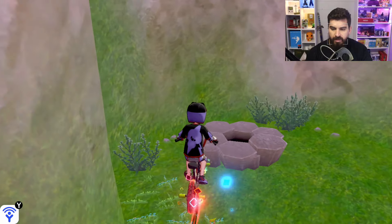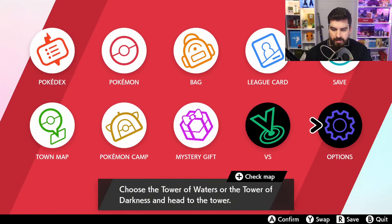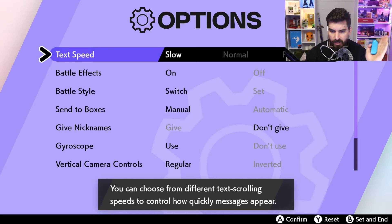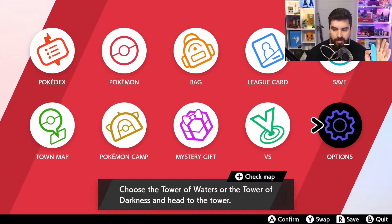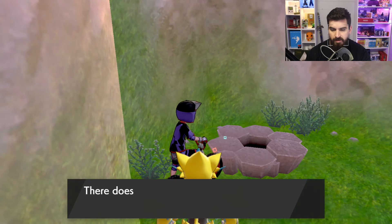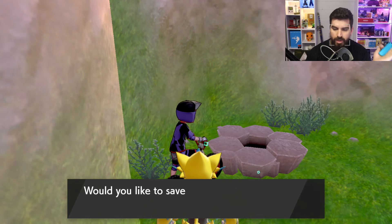Here we have the Den. First thing you want to do is go to your Options and change your Text Speed to Slow — Normal if you've got a quick response time, Slow if you want to be 100% certain. Then turn Auto Save Off. You then want to do a Hard Save in front of the Den. You'll need a Wishing Piece.